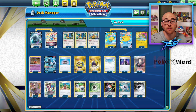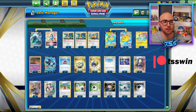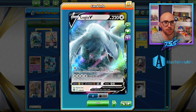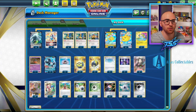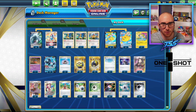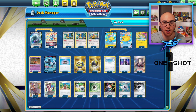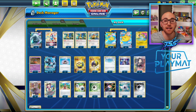Looking at the full deck profile, we have a thick line of Lugia: four Lugia V and three Lugia V Star — a lot of players have been switching to a three-two line, so that's pretty good. We also have four Archeops, and then the two-two Flying Pikachu VMAX line, with two V and two VMAXes.